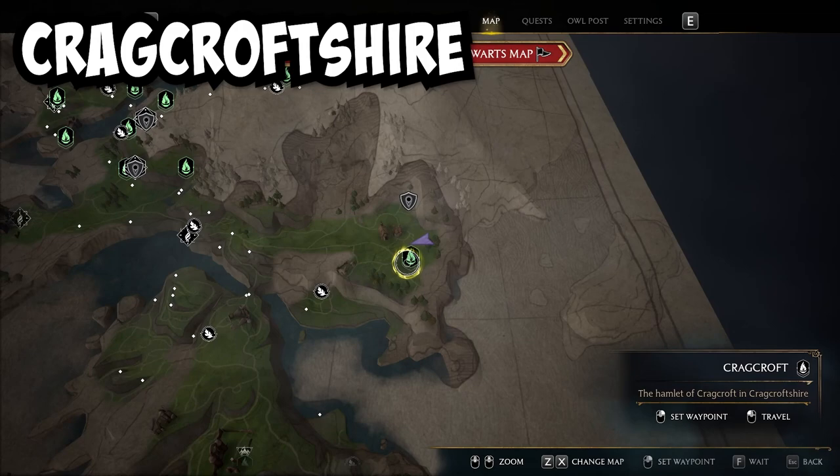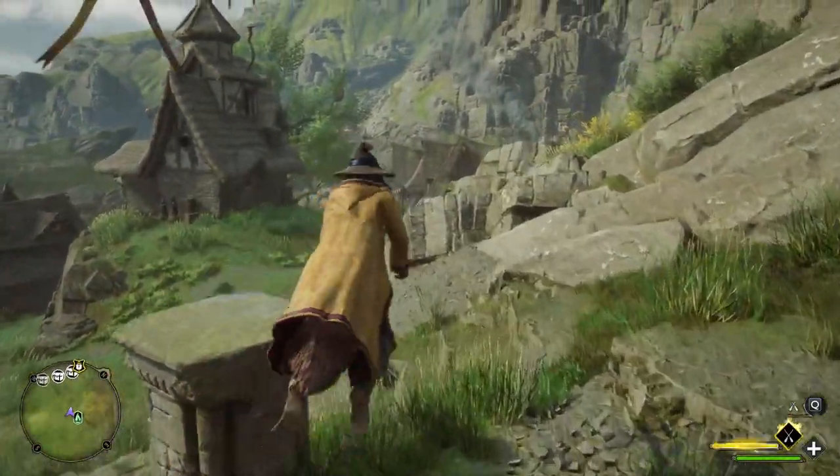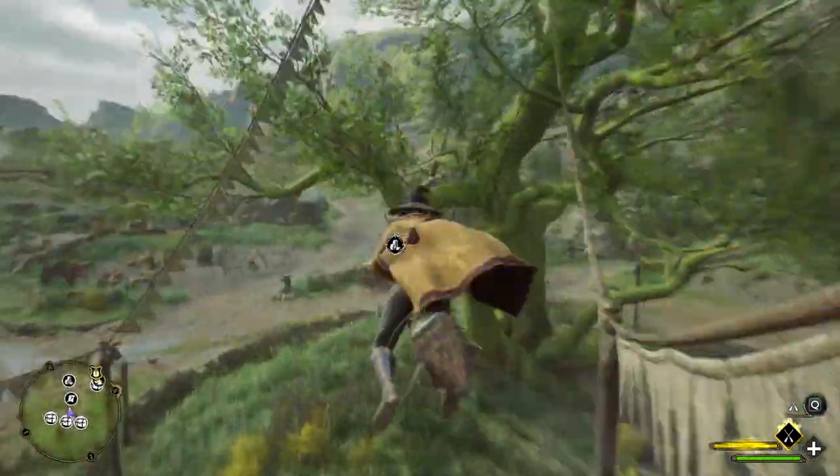Now we can go to the Cragcroft Floo Flame location, which will be in the Cragcroft Shire area of the map. Once there you can exit the house and you want to make your way to the tree that is in the very center of this little village. That is where you will find the next page.